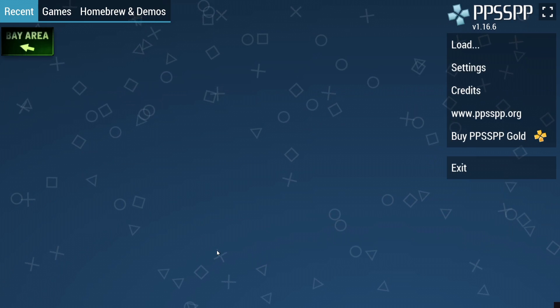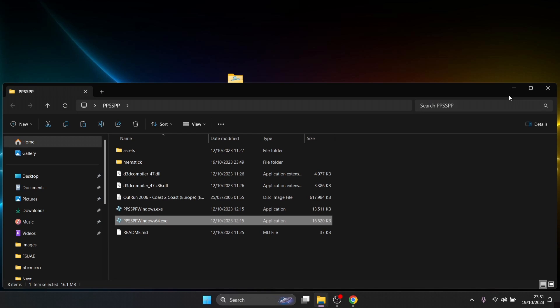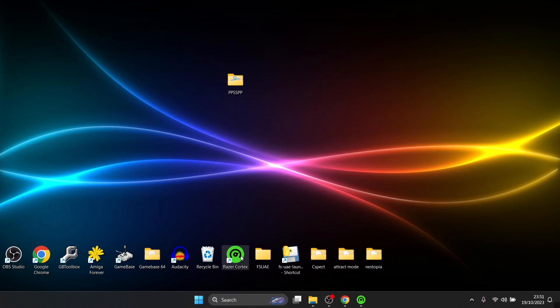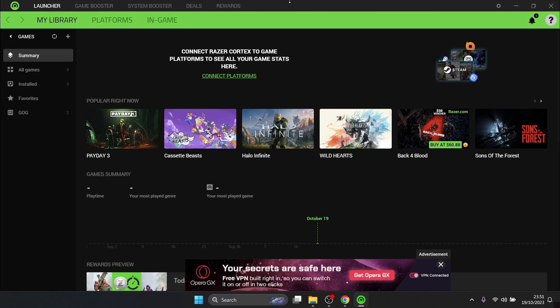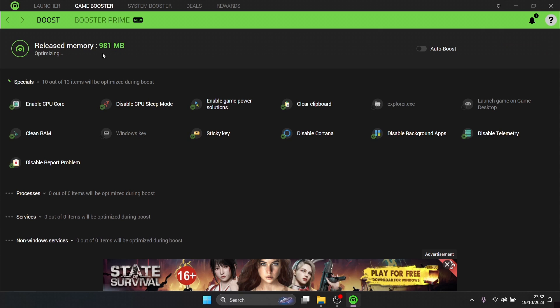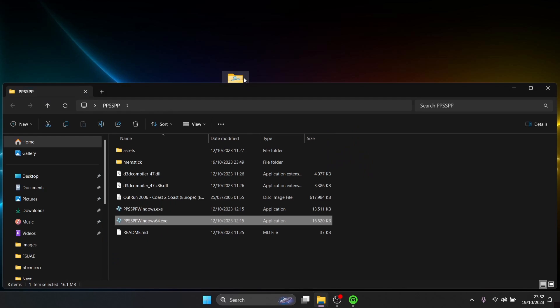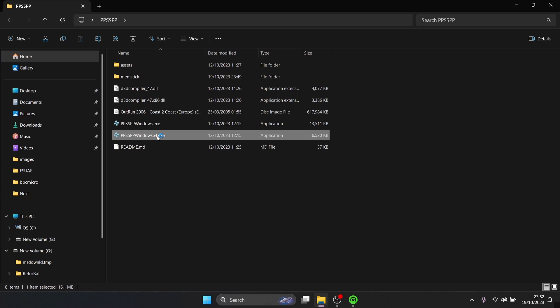Going back, now what I was saying about Razer Cortex — I've actually got Razer Cortex installed on my computer. What this is going to do is free up memory and disable unnecessary background processes. To do this, once you've installed it, just go up to Game Booster and click Boost Now. As you can see, it's now releasing memory — it's just freed up 2.16 gigabytes for me, so it's pretty handy to have. So let's go back into PPSSPP and open the game again.